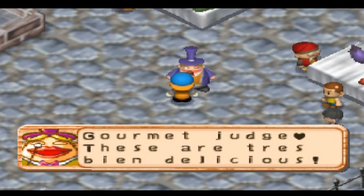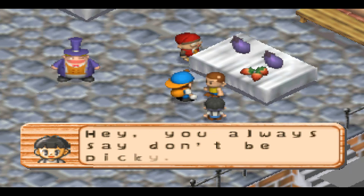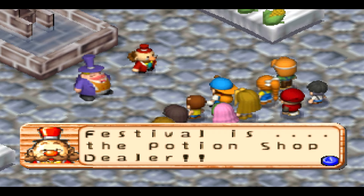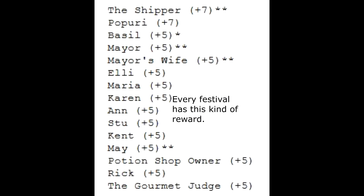Then the game went to black and my character said today was a good day without allowing me to go home and ship stuff first. In the vegetable festival, Gourmet says that veggies are 'a tray bien delicious' — so, 'very well delicious'? That makes no sense. And neither does the fact that you can restart the conversation about picky eating by accidentally talking to Sue and Kent again. It should tell you why you won. Too bad the award for the vegetable festival isn't a power berry.